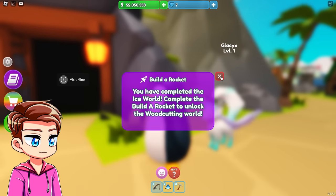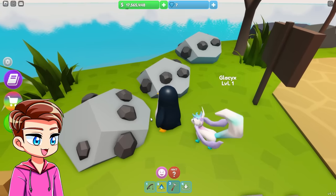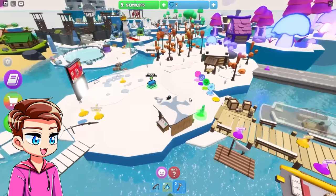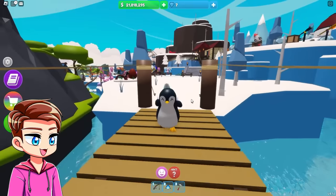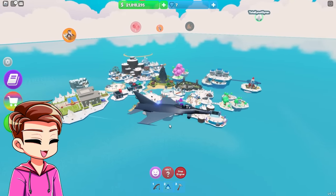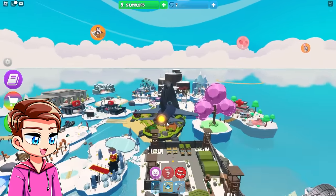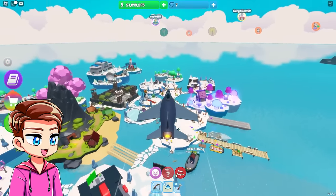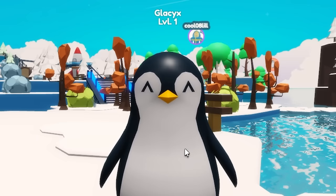Oh my goodness y'all — we did it! We actually got the pickaxe! That's all it took — getting all 31 islands in the entire game — and we have a pickaxe! I am so excited. Finally, that's all I've ever wanted since I started this. So I can do this and mine one piece of coal and get $15,000 from it. Look how big this place is — our civilization is crazy! Let's go get our jet and fly around this completed island to end things off. We have done it — we have successfully made a penguin civilization!